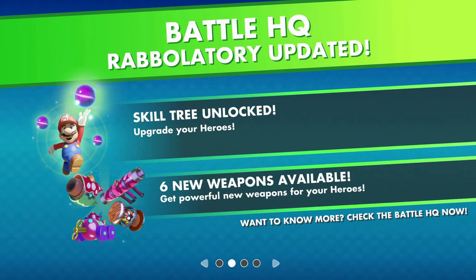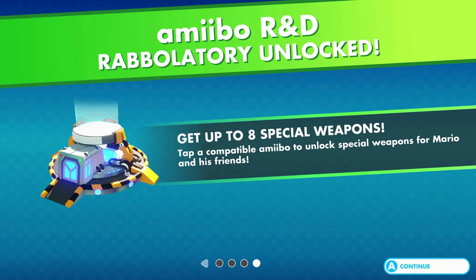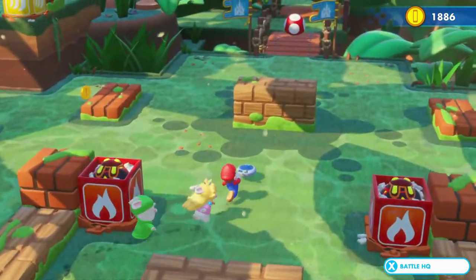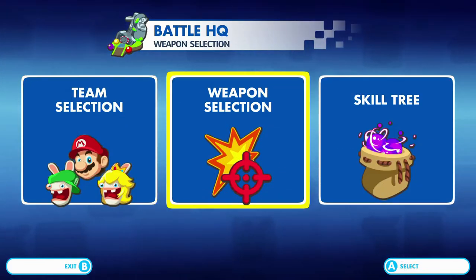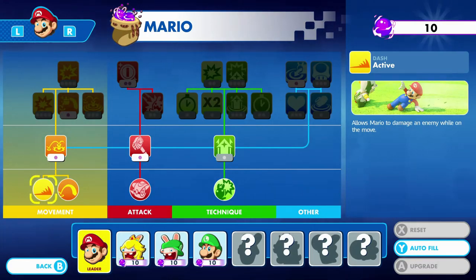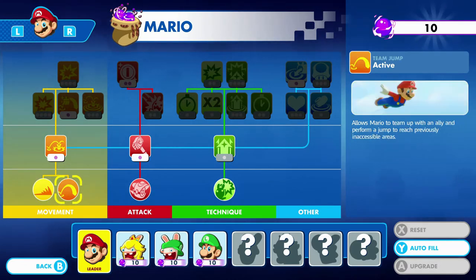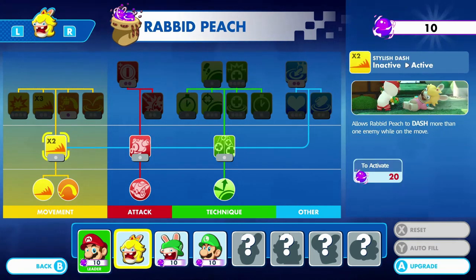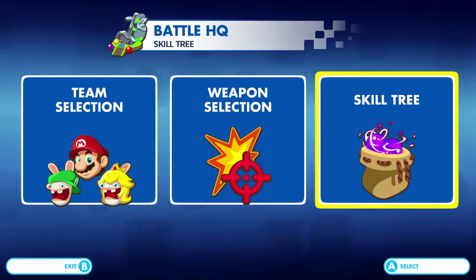Let's check the weapons and skills in the Battle HQ — the revelatory update. We've got a skill tree where we can upgrade our heroes, and six new weapons available. Get powerful new weapons for your heroes! There's also a Tinnitus skill orb we can check to see which character can use it.